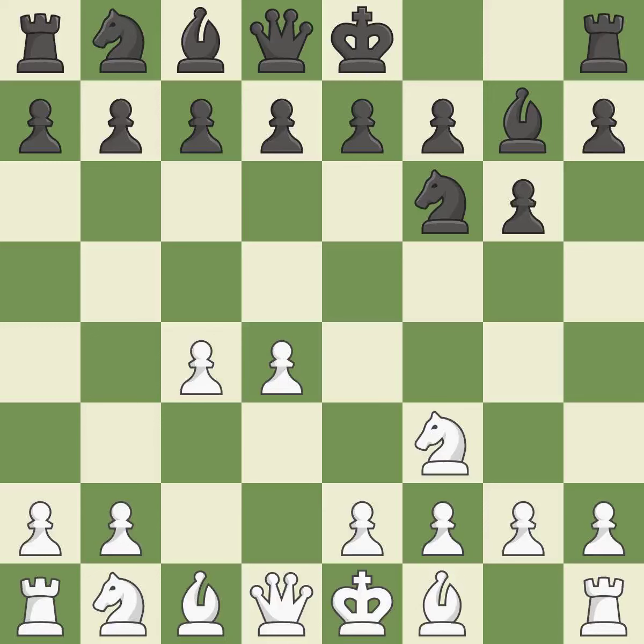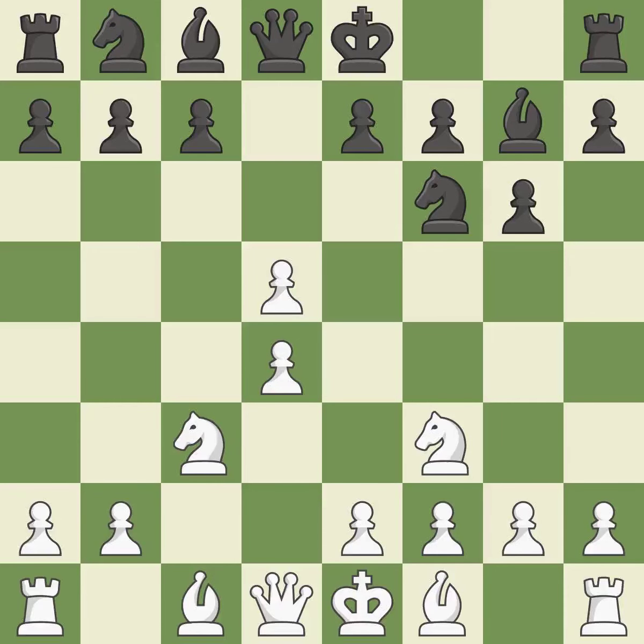A knight moves out of its beginning square and into the action. The D5 and E4 squares are under the control of Nc3, which advances the knight into the center. The light-squared bishop can advance and the C4 pawn is attacked when D5 occupies space in the center. It is a fair deal after all captures. Nxd5 recaptures the D5 pawn, centralizes the knight, and allows the dark-squared bishop to attack the D4 pawn.